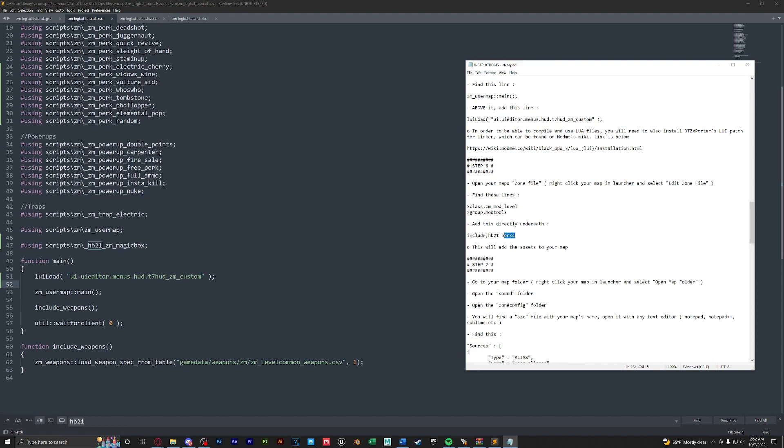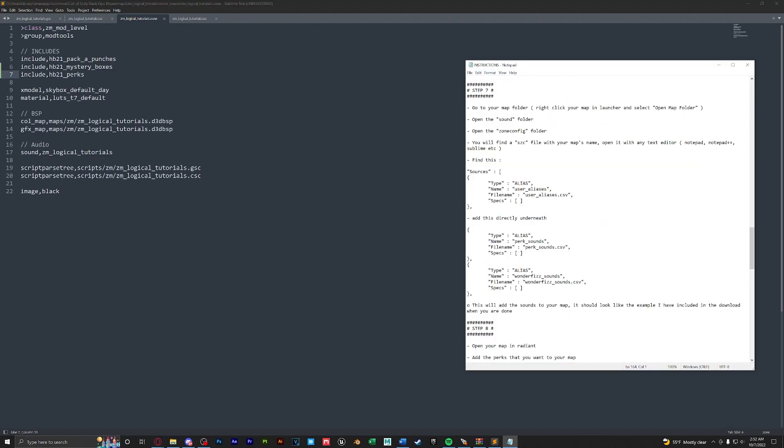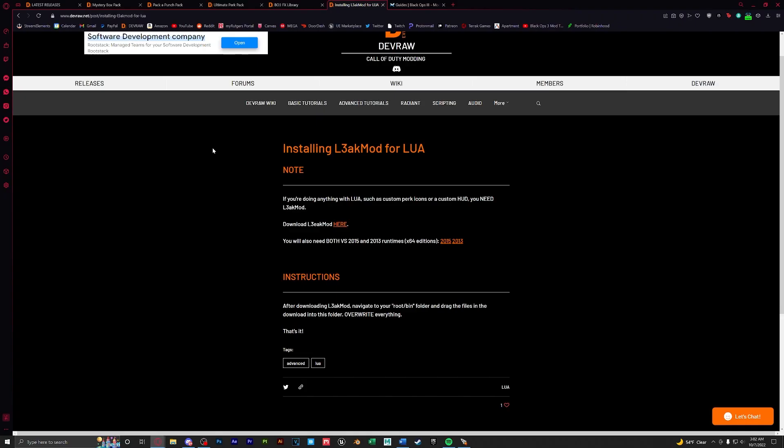For step six, take the include hb21_perks line, copy it, and put it with the other includes in your zone file. Lastly, for step seven, copy these two sound functions and paste them underneath the mystery box sounds in your sound file. Note that for these perks to work you will need Leak Mod — there will be a link in the description.